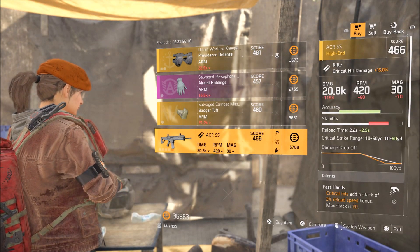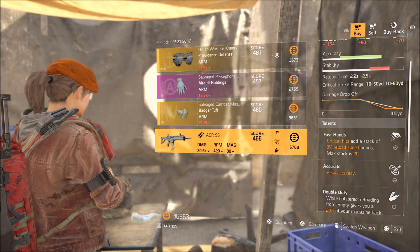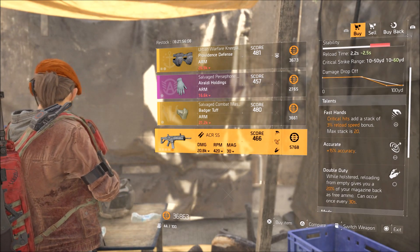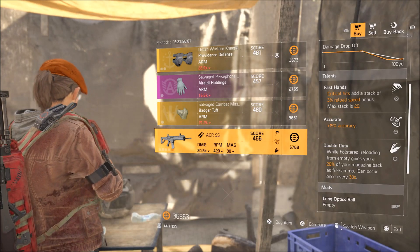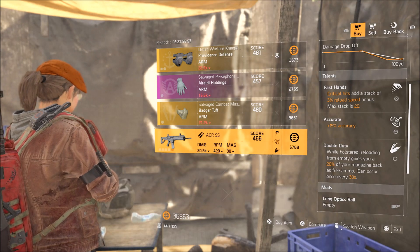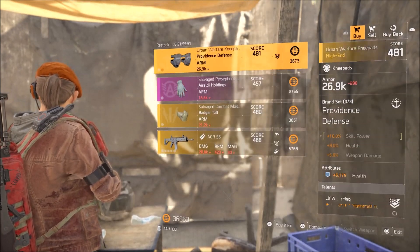The ACR rifle has Fast Hands: critical hits add a stack of 3% reload speed bonus, max stack to 20%. It also has Accurate and Double Duty — while holstered, reloading from empty gives you 20% of your mag's effect as free ammo, can occur once every 30 seconds. It's not bad but nothing special here. I wouldn't really waste any of your time with any of this stuff.